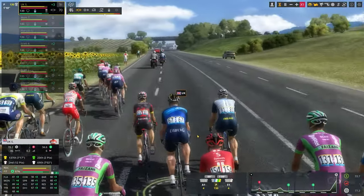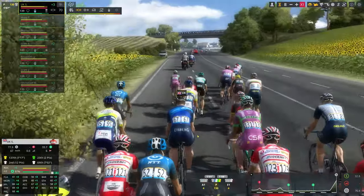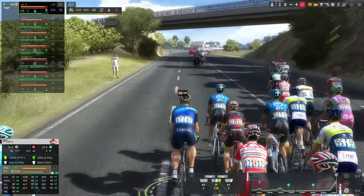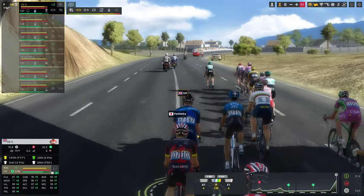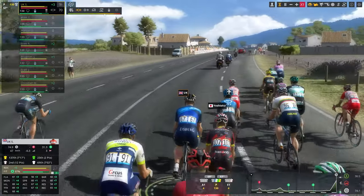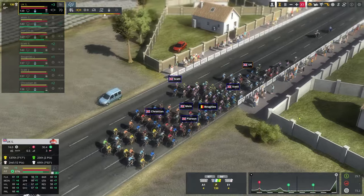My focus this year has been on the pro rider career. The game provides a small amount of customisation: name, nationality, height, weight and your face. More importantly, you get to pick between one and three specialisations, which boost beneficial skill levels in those areas. Finally, you select your difficulty — effectively termed as career potential — then pick your starting team, each of which has varying levels of ability, affecting your position and specialisation within the team.